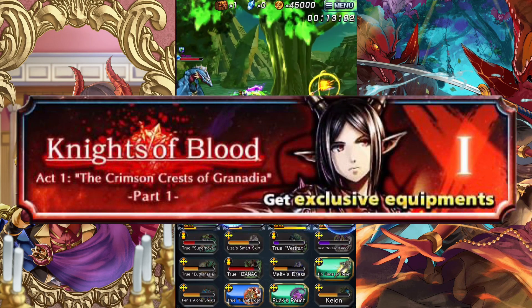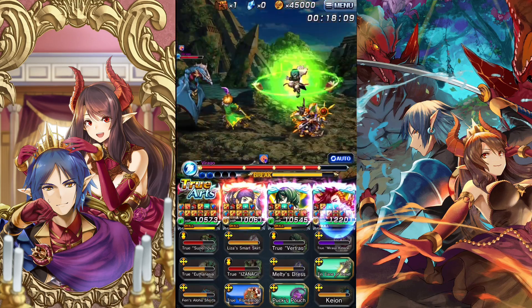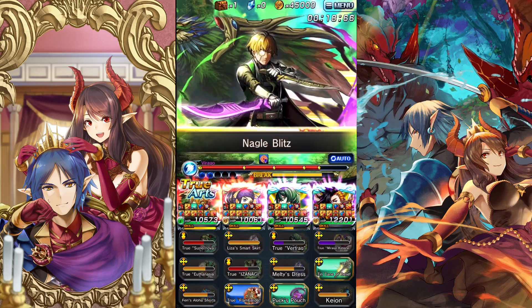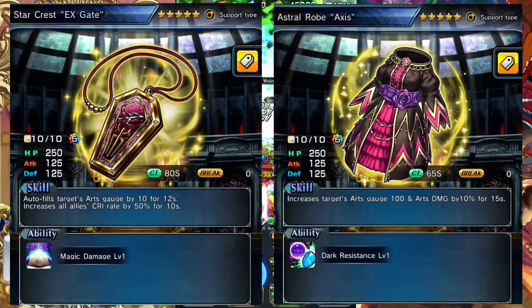For the next equip, go to Knights of Blood Chapter One — this has Archignite. Archignite is still arguably the best free-to-play four-star equipment, able to give 10 arts to everybody on the team. I recommend getting more than one of this.